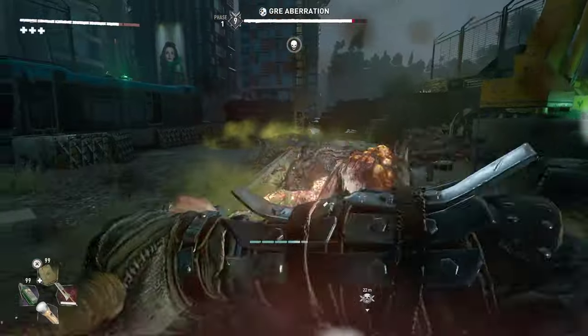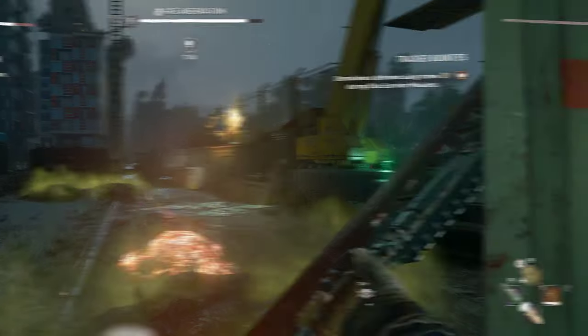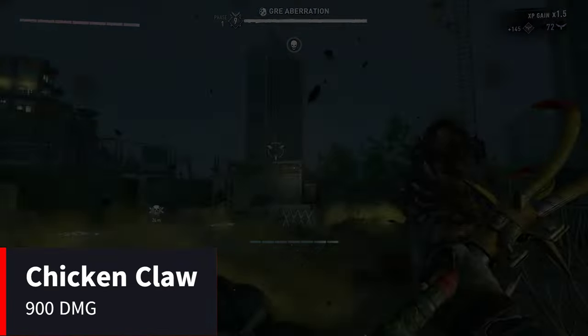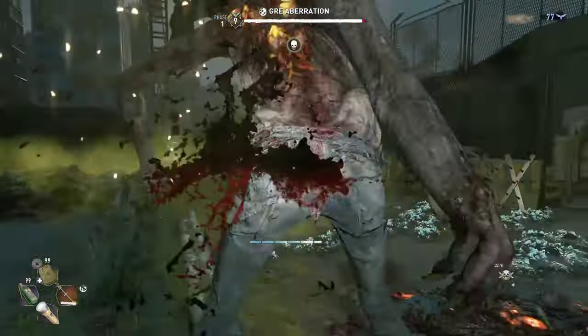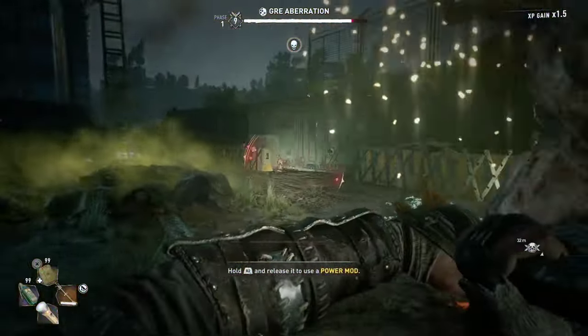As soon as he jumps away, we'll cancel that and try out the next weapon. Next up is the Chicken Claw at 900 damage. It's about the same — doesn't really seem like much of a difference.